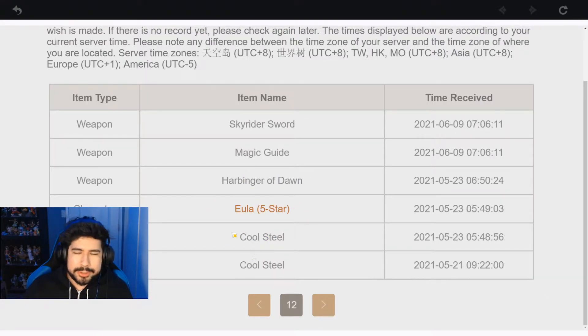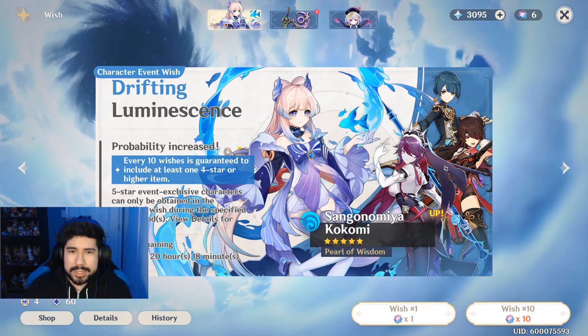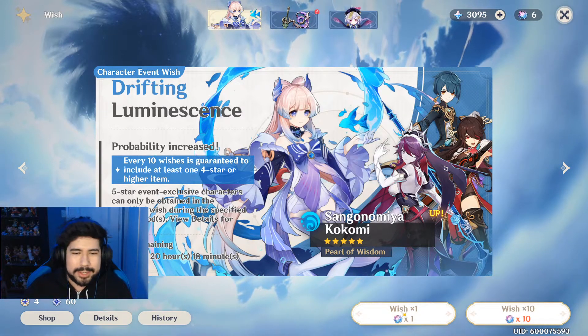So my last one was Eula — that's the last 5-star character that I actually cared about. So this time, as we all know, Kokomi is out and I should get her any roll now. So watch this guys, you're going to see exactly how to win the 50-50. Here we go.